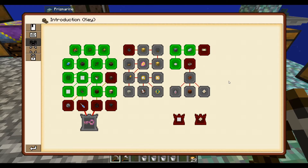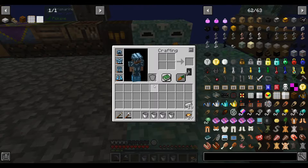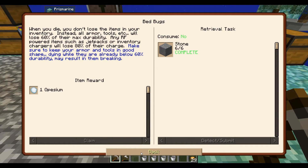Let's go back to the quest book. I knocked out a few very easy ones here. This is just telling us that when you die, your gear loses a fair chunk of their durability — and that's why all my gear is damaged from when I starve to death.